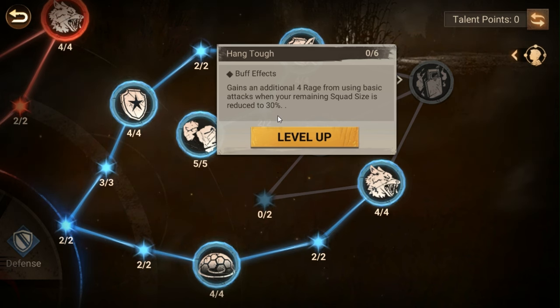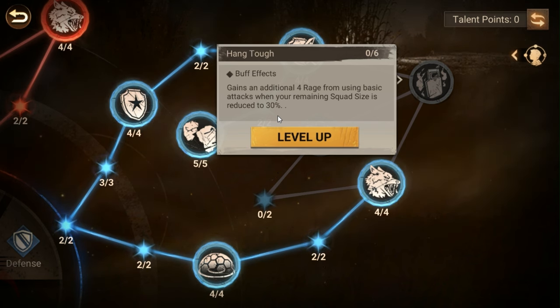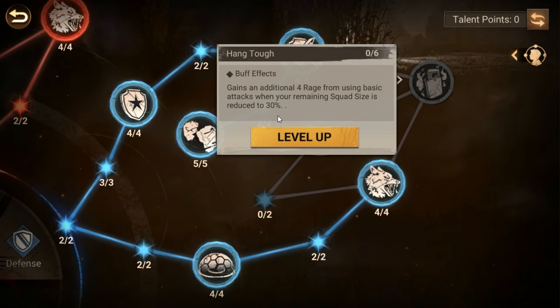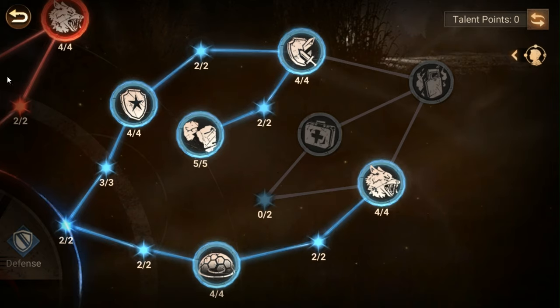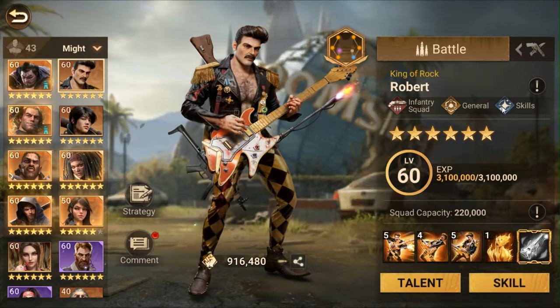Hang Tough has been hit and miss for me for one reason only: the squad size reduced to 30 percent trigger. It does activate whenever your squad size is reduced to 30 percent — this includes on garrison — however if you're at 30 percent on the field, you should be running home. You can get an additional 24 rage from using basic attacks when your squad size is that low, but I would only use this in a garrison situation.